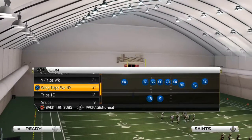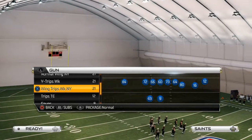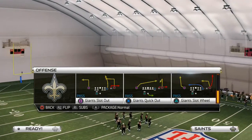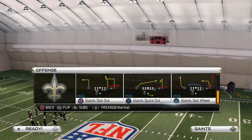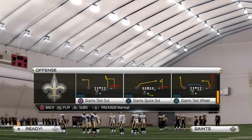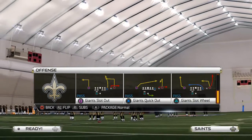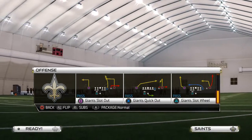In today's video, we're going to be discussing how we like to beat man from the shotgun wing trips New York Giants formation. The play we're going to be utilizing to beat man-to-man coverage is the Giants slot wheel. It's one of my favorite plays in Madden 25 because of the two wheel routes and the delayed drag route from the tight end that you get on this play.